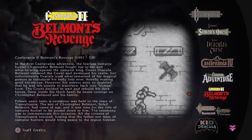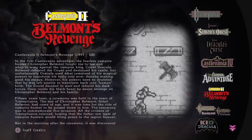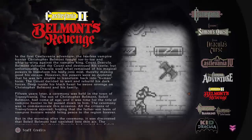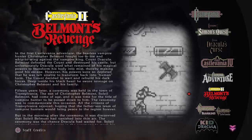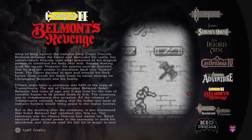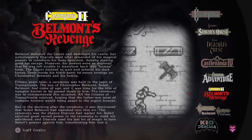In the first Castlevania Adventure, the fearless vampire hunter Christopher Belmont fought toe-to-toe against the vampire king Count Dracula. Belmont defeated the count and destroyed his castle, but unfortunately Dracula used what remained of his magical powers to transform his body into mist, thereby making good his escape. However, his powers were so depleted that he was left unable to transform back into human form.